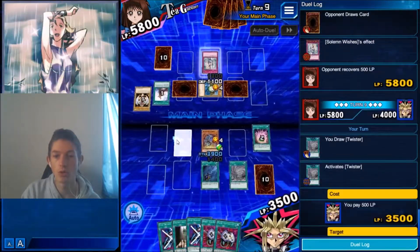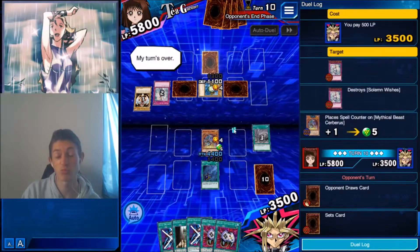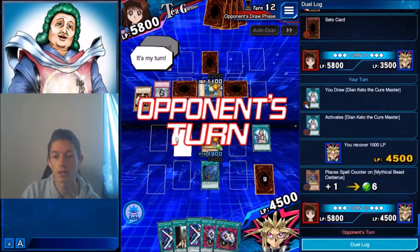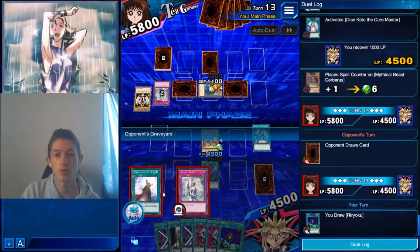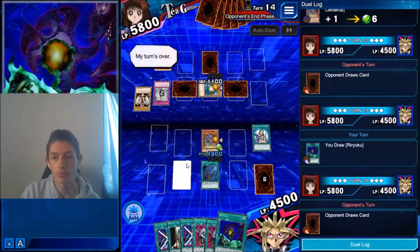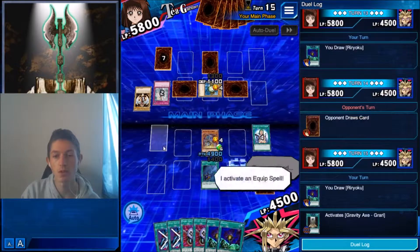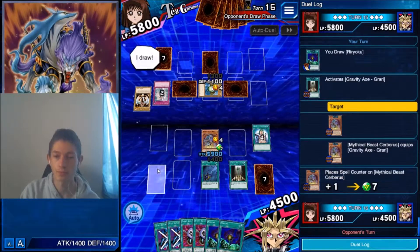Just chill and work through — gain life, gain attack on your Cerberus. Wait until you've got few cards in your deck, preferably down to the last card, because that lets you use the maximum number of spells. I think I'm safe to play a Gravity Axe — I've got two equips and I need to keep a slot open to funnel all the other spells through. I know those face-down cards are spells because he's not activating them.